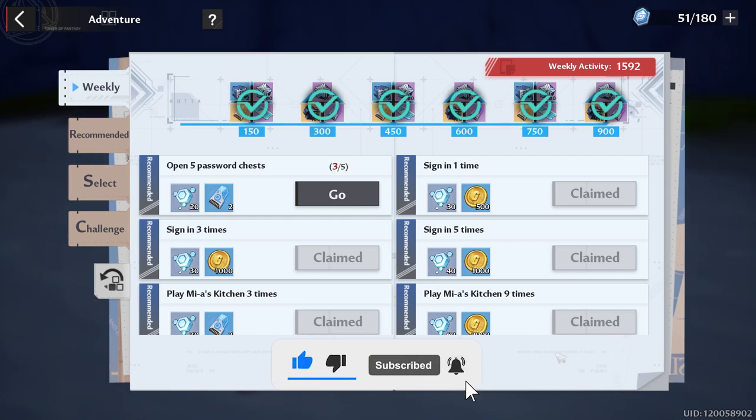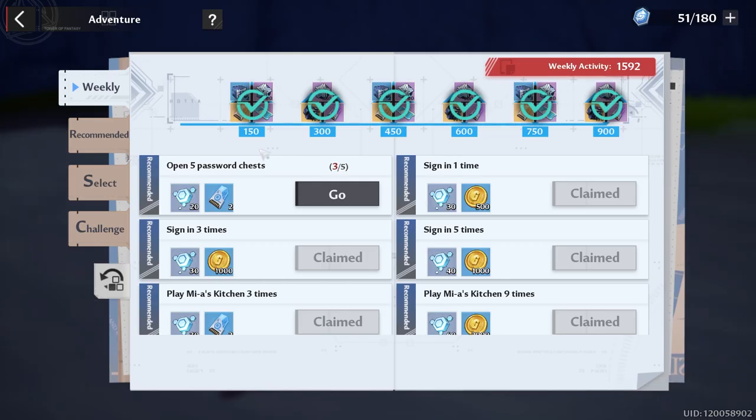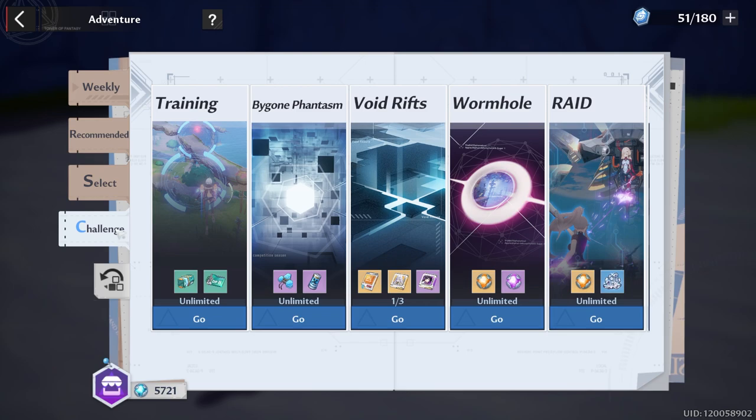For the weekly tab, pay close attention especially next week. Normally you want to complete everything and collect all materials at the top, but next week the battle pass resets — it looks like it resets on Tuesday, probably in the middle of the afternoon. So do not collect any of these rewards next week. My best advice: treat the weekly tab as if it doesn't exist until Tuesday next week.